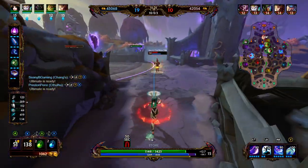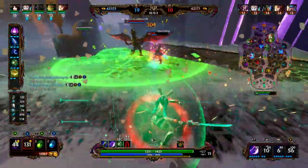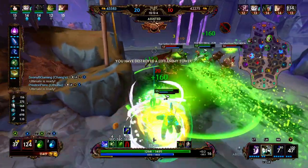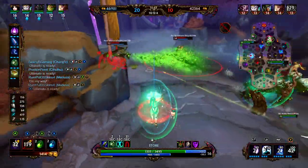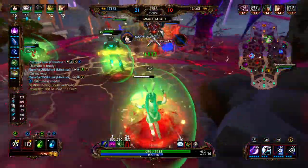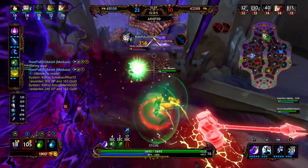We're thinking about blinking in and ulting. He does his ult at a perfect time. We're going to use our 2 to avoid the Poseidon ultimate. We use our 3 and 1 to get Poseidon pretty weak, and Mercury's able to clean him up. We use our 1 to get some damage off, then throw the shield onto our teammates. Right here is an excellent time when that shield is super useful. We use our 1 and 3, able to get the pick onto the Medusa. We keep throwing these shields onto our teammates, healing them up and dealing some damage to enemies.